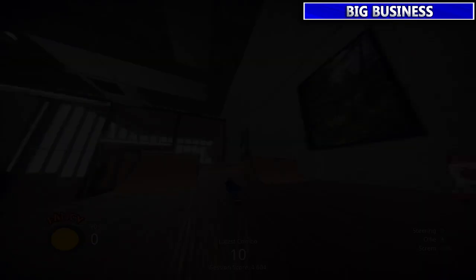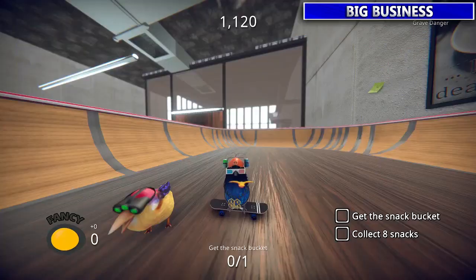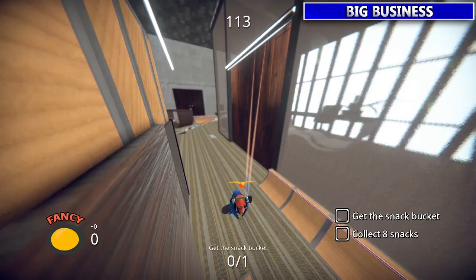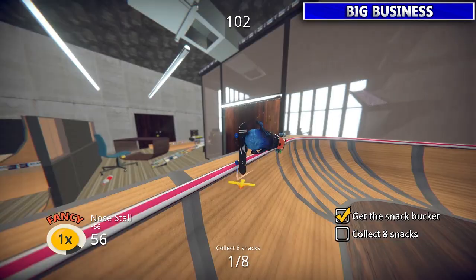Next we're going to go over here for the Trust Snackercise. Once you get the snack bucket, then collect all the snacks. One of the collectibles will be really close to the snacks here too — you'll probably grab it without even trying.